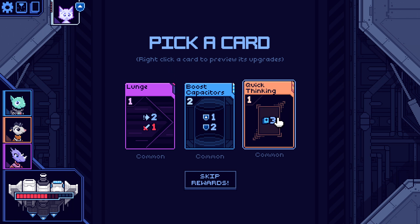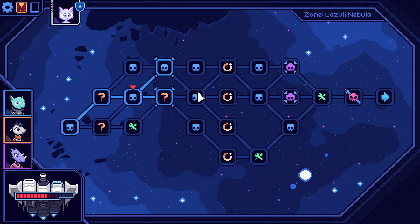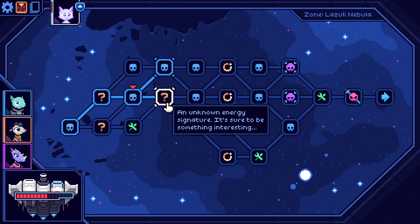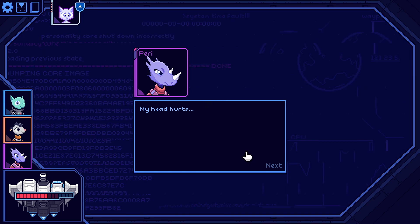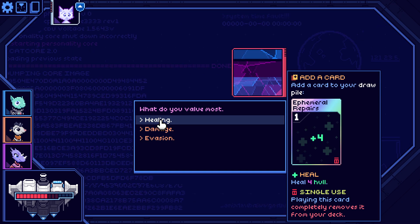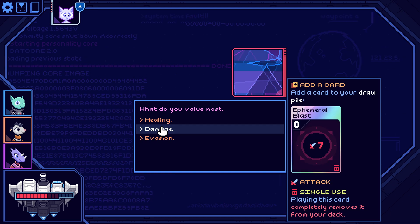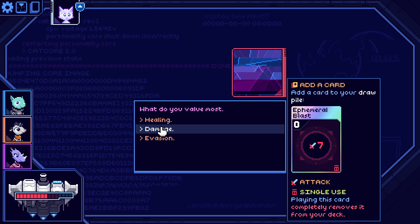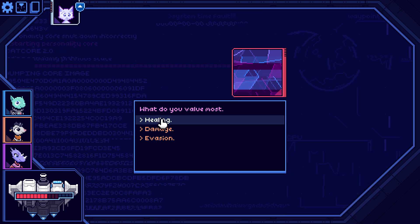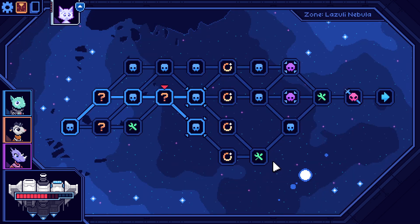Boost capacitors — max shields raised by one, draw three cards. Let's go with that. I want a very thick deck so I won't skip rewards. Going for more events — I'm just curious what they are. Playing this card removes it from your deck — it's for health, enough health. But it's all single use. A seven damage shot is great but I kind of want the health. I either use it right now or I hold on to it and have to play around it the whole time.